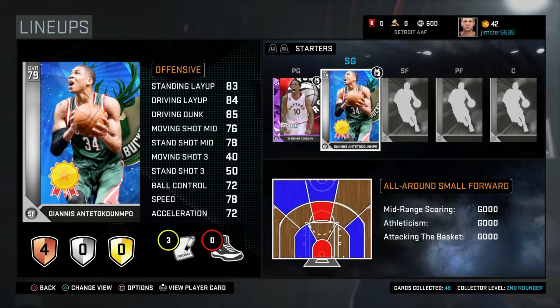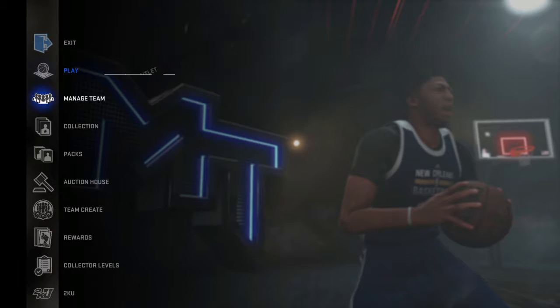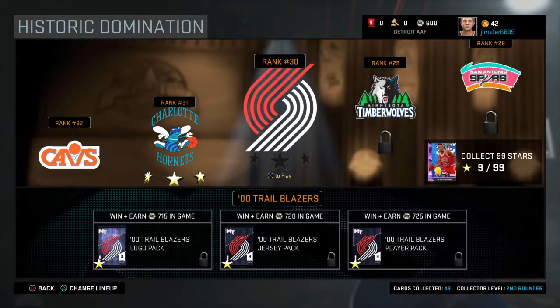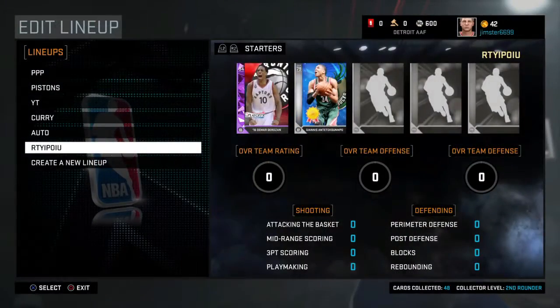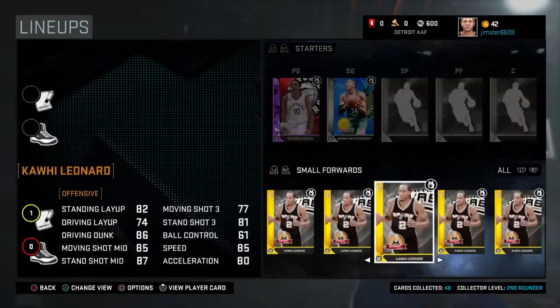But that doesn't mean we're going to get a full Amethyst starting lineup. If I didn't mention this already, we are going to be playing Historic Domination, versing the Trailblazers and hopefully winning. I don't think they're that hard. It's a good challenge.